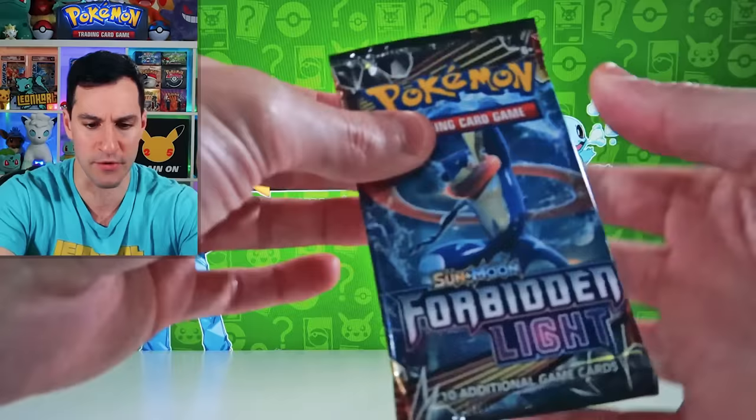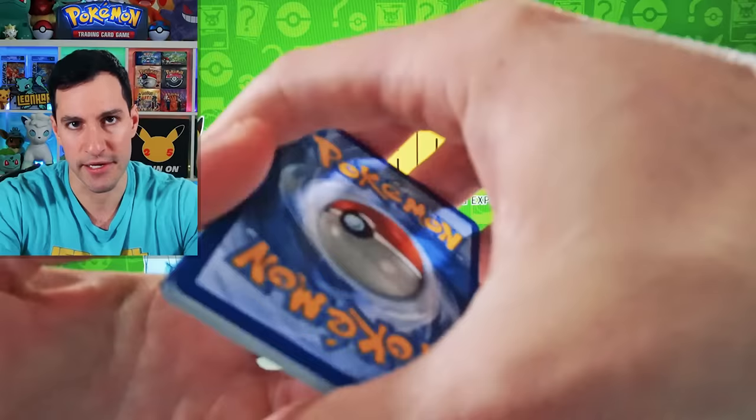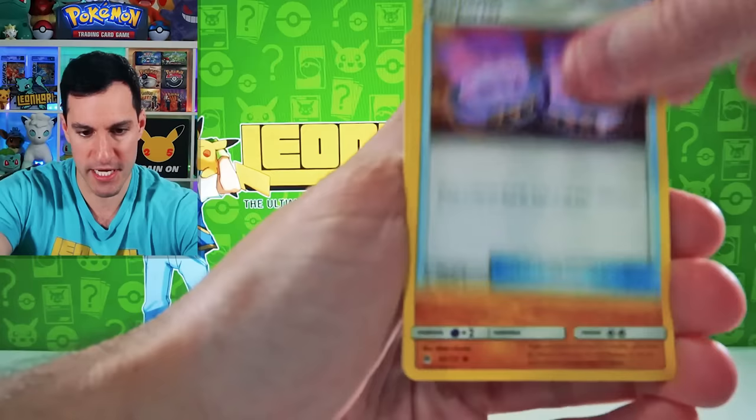Then we have Forbidden Light — one of the more least popular sets. It does have some nice cards, but the set we're about to open is definitely a heavy hitter. Leaf Energy. Let's go. Slugma, Frogadier, Bergmite, Scatterbug, Goomy, Dewpider, Flabébé, and a Beast Ring.